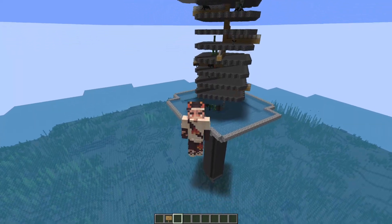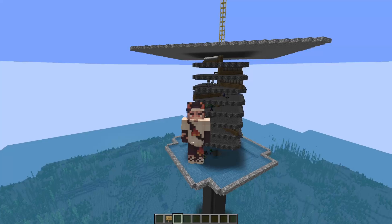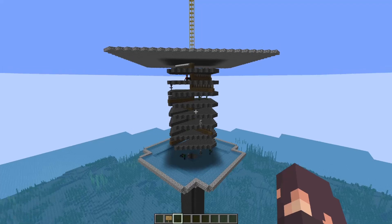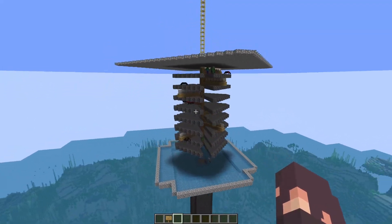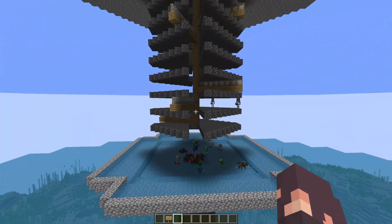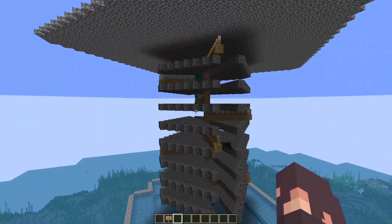Welcome back to another Create Mod tutorial. Today we're going over the easiest and cheapest mob farm you can design in Create Mod. If you've played vanilla Minecraft, you can probably tell it looks really similar to vanilla mob farms - and that's because it is. I stole it. But there is one big difference: this tube in the middle spins around and knocks all of the mobs off instead of using water.